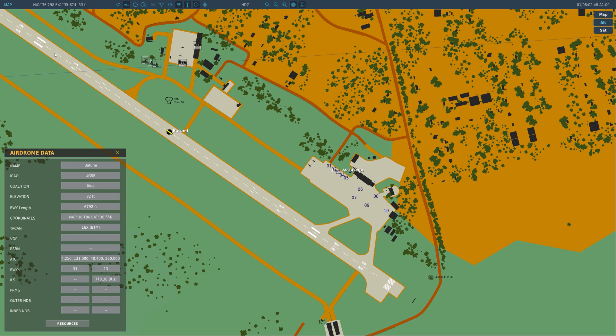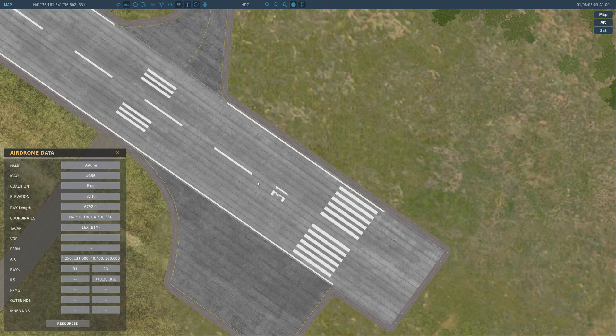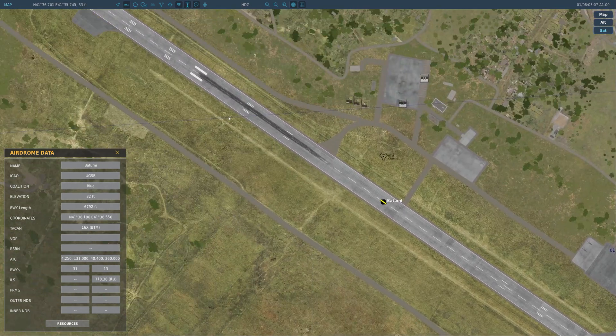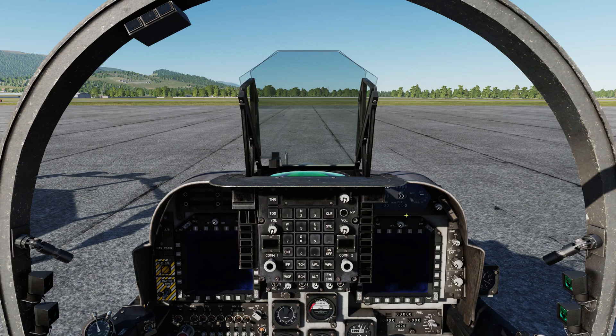So we would use either 260 or 131. Your runways are 31 and 13. For those who don't know, runways get their designation by what direction you're flying as you approach or take off from them. For example, going one way would be runway 31, and coming the other way would be runway 13. You also get ILS and a bunch of information about the aerodrome just by clicking on the name.